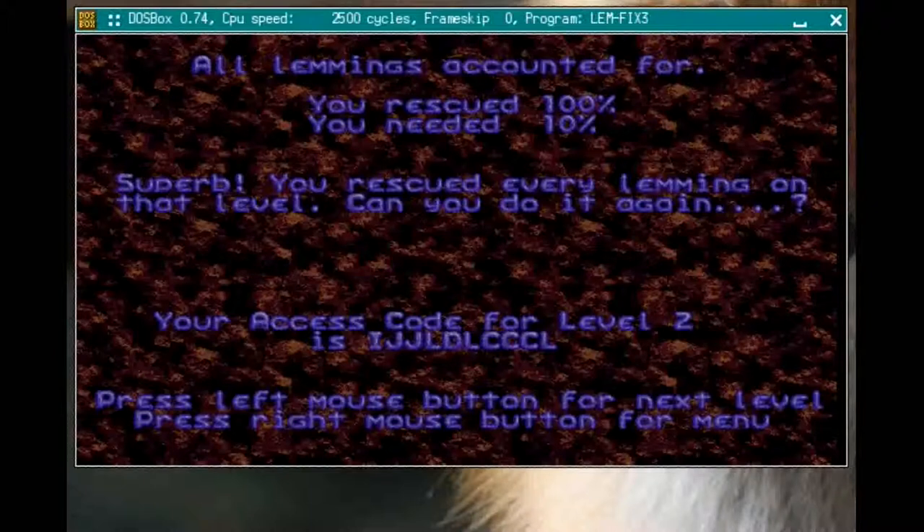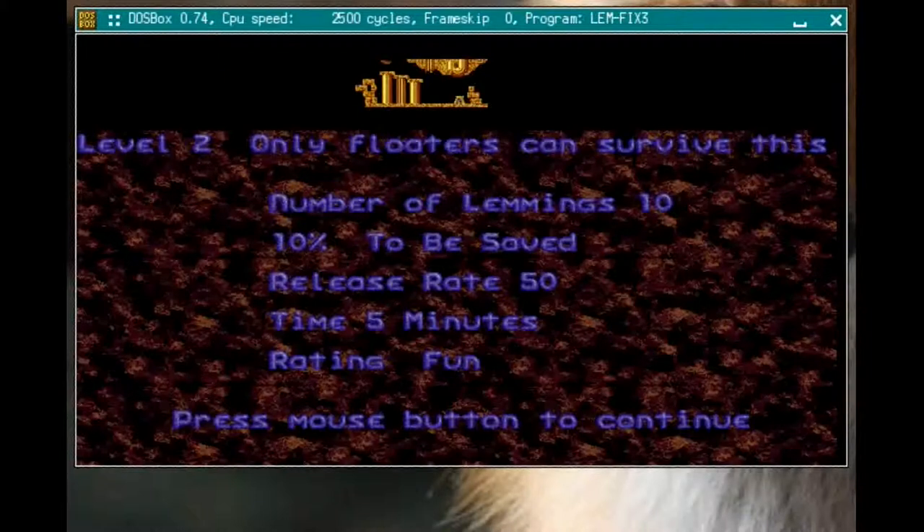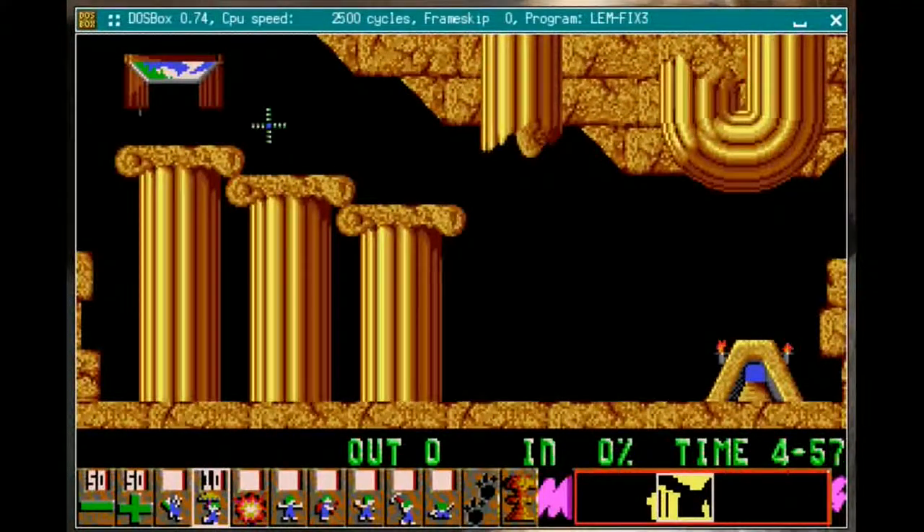We're heading to the next level: 'Only Floaters Can Survive This.' The level overview screen gives you the title, level number, and details about the level you're about to encounter — number of lemmings, percent to be saved, release rate (50; 99 is the maximum, which is a lemming every couple of seconds), and the time limit. Each level has a time limit, but we won't encounter that much here since these early levels are tutorial mode.